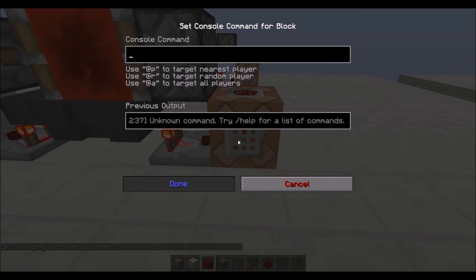The command is weather. Whatever weather you want it to be set to, you have three options: clear, rain, or thunder. There is no option for snow because snow is a biome-specific rain.